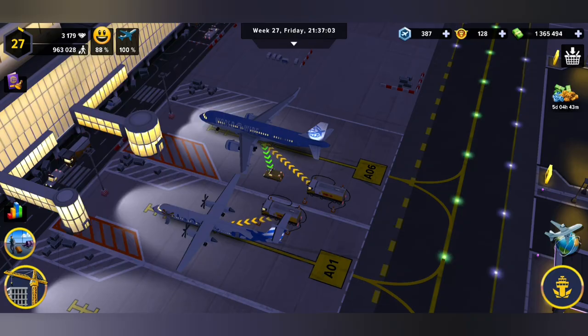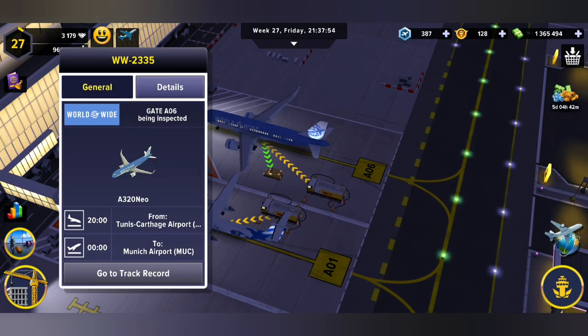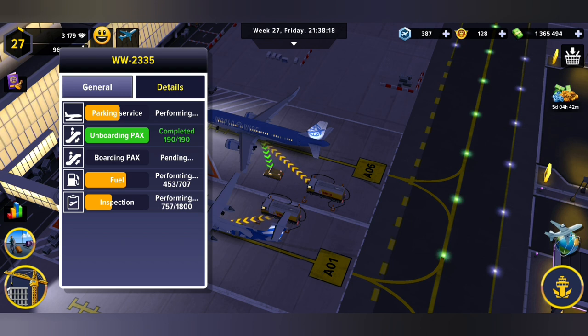If it's got a track record we can check that as well, but we'll go back and check the details. On this particular flight we're doing parking services, onboarding packs, boarding packs, and then we've got the fuel and the inspection.